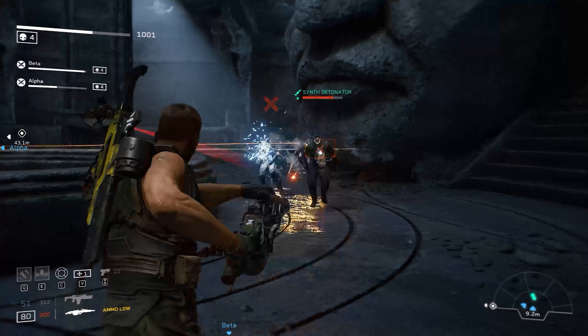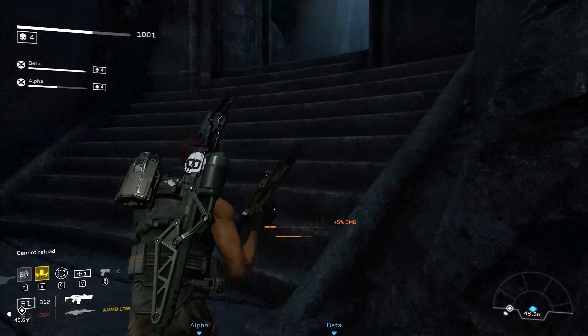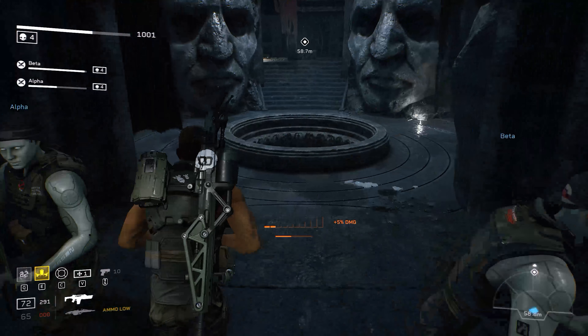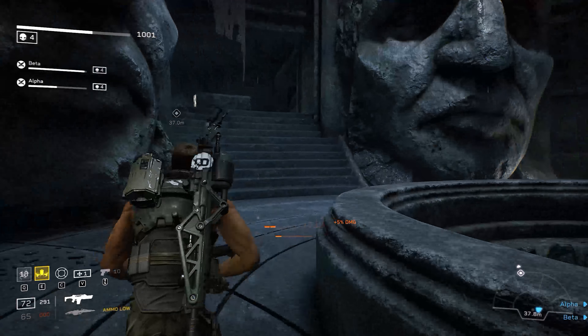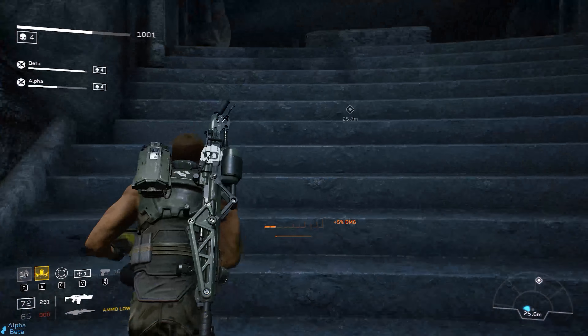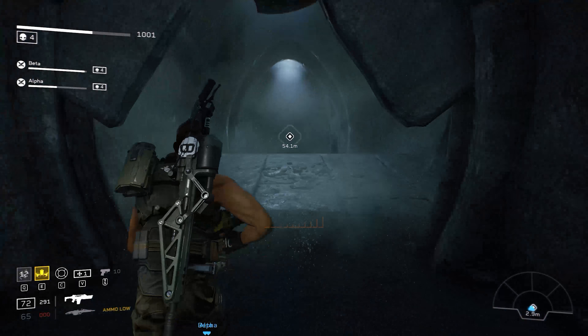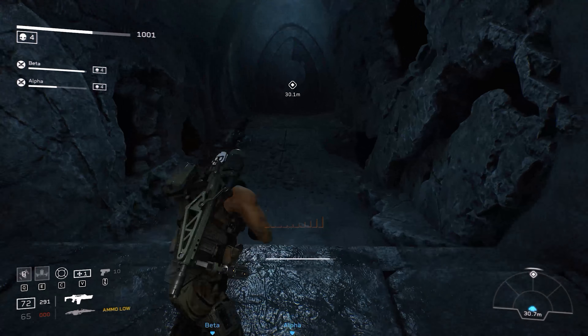Look at these suicide warriors - these detonators. They don't even have heads on them. So far of the two level types I've played in this game - one was in the freighter, this one is kind of like a Prometheus underground ancient cave structure. I'm actually preferring this one so far. It's beautiful.